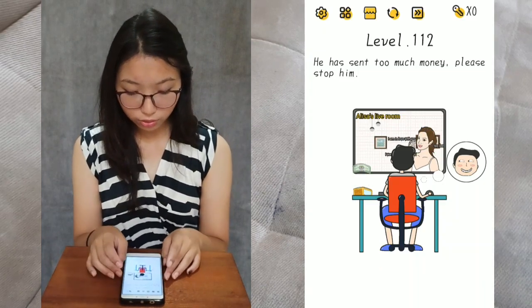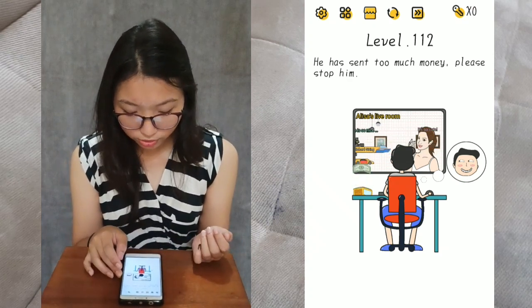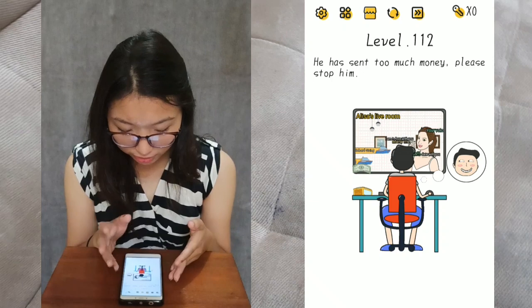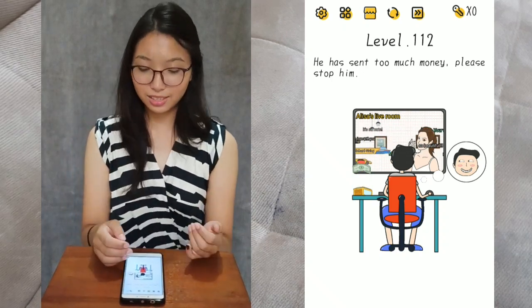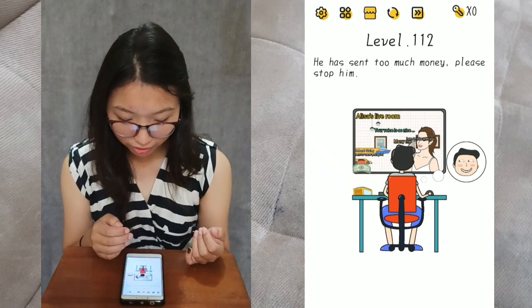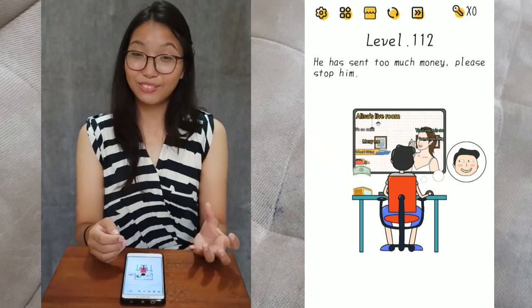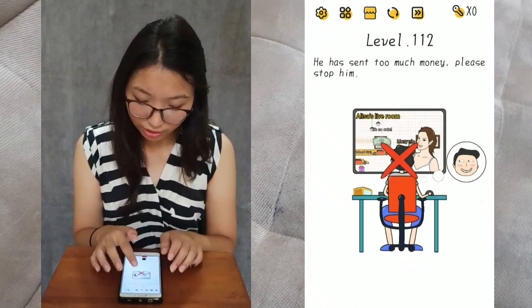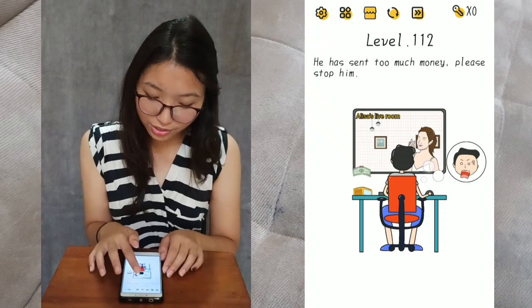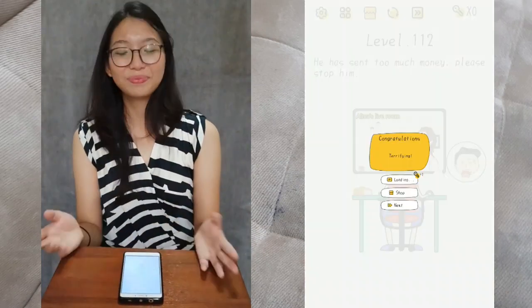Level 112. He has spent too much money — please stop him. So you see that Alisa's face here is full of makeup. You know how to reveal somebody's real face. So I swipe her face — not this guy, swipe her face. And you'll see that her face is, you know.